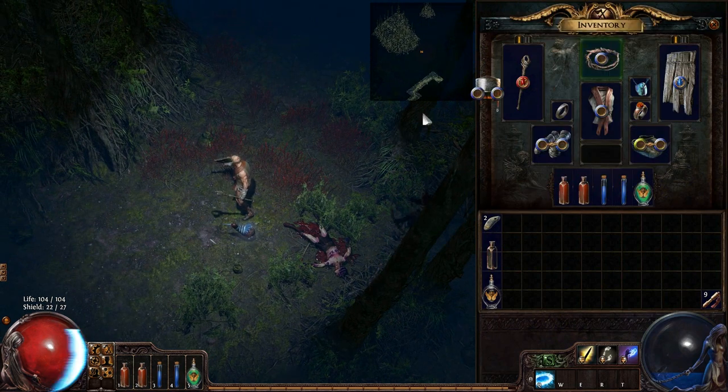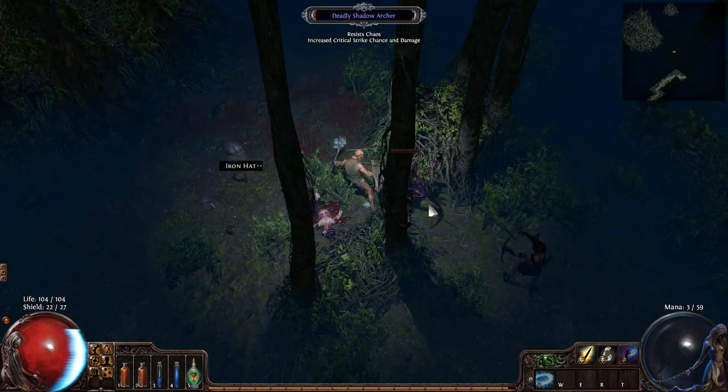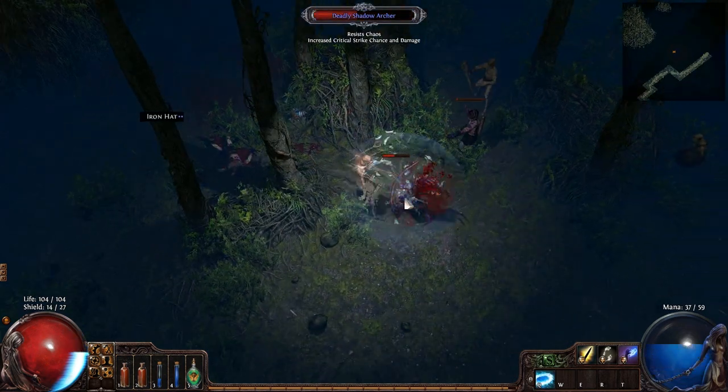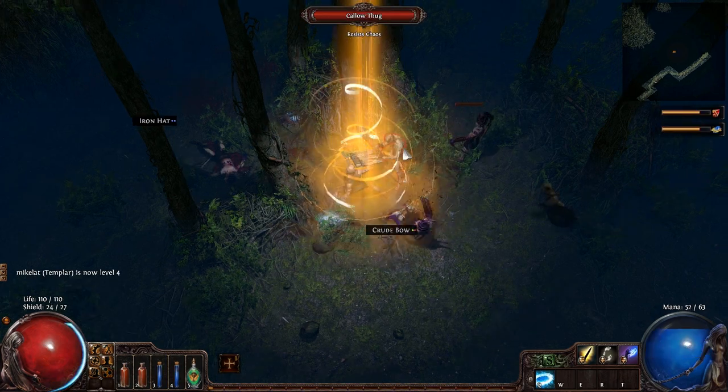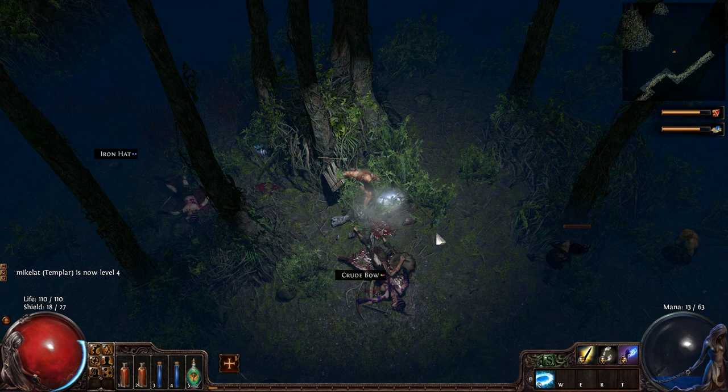I found a divine circlet — this will give me more energy shield. I'm kind of favoring the energy shield a bit more, because the way that works is if I'm out of combat, it regenerates. And I like that, because you can't go wrong with regenerating health.